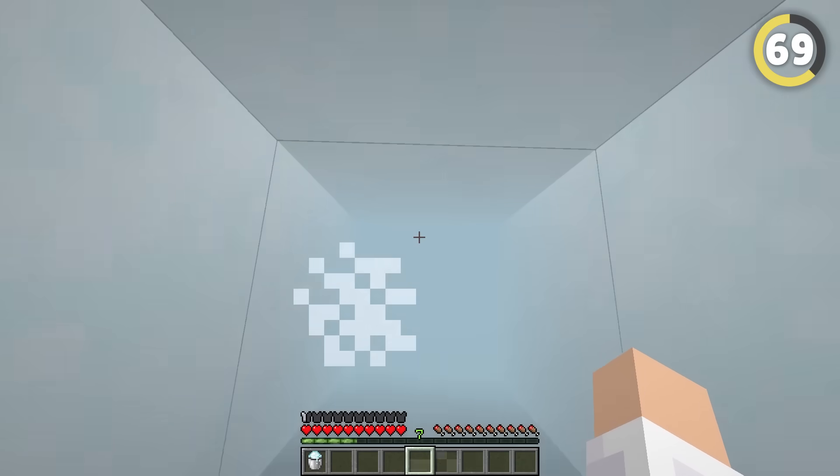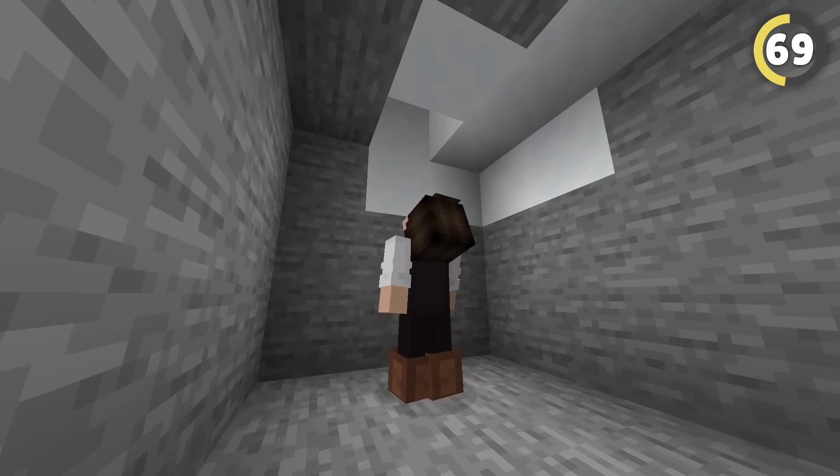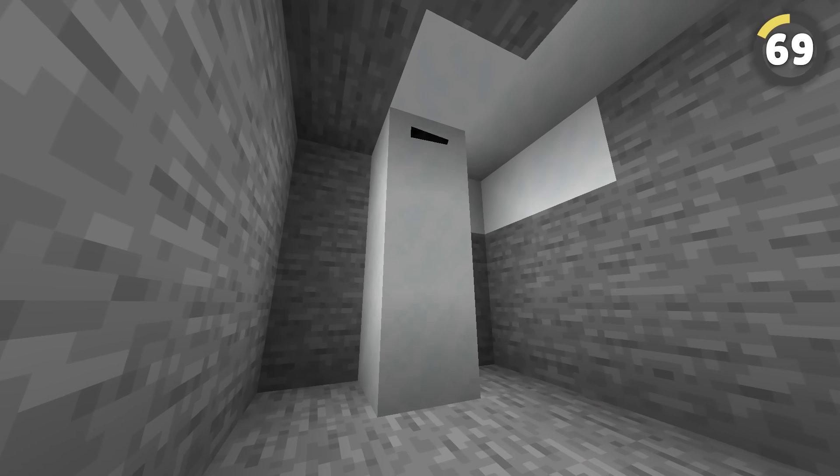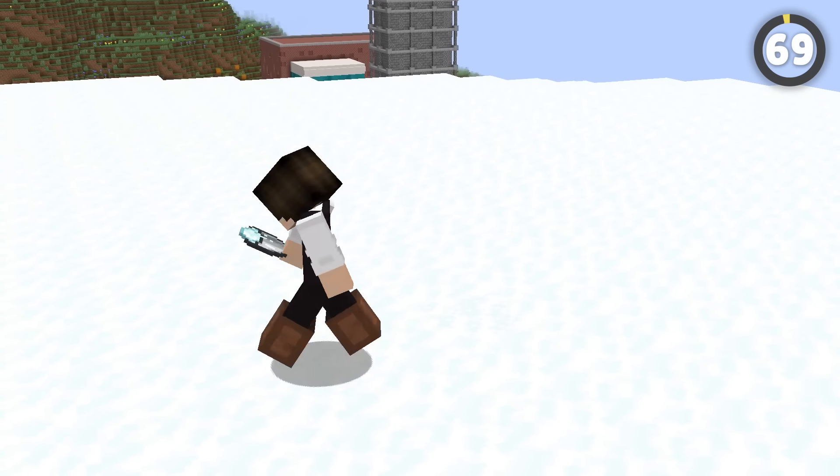You can create secret ladders out of powder snow that only you can use. It's literally as simple as placing a column of powder snow somewhere and chucking on some leather boots — and only you will be able to climb it.